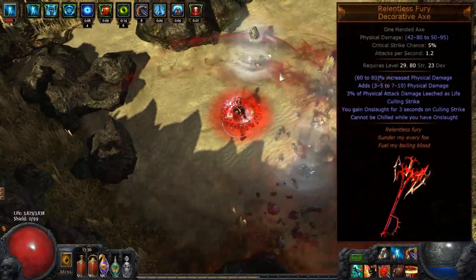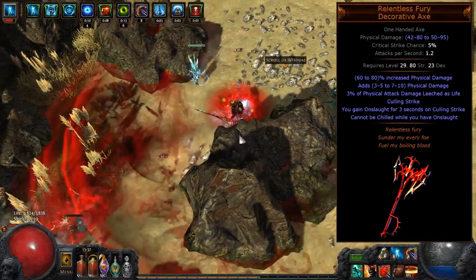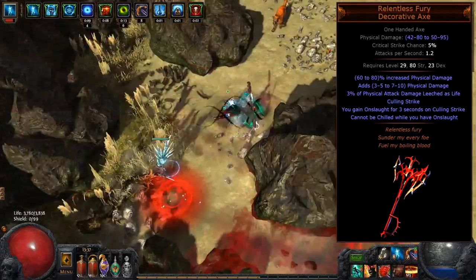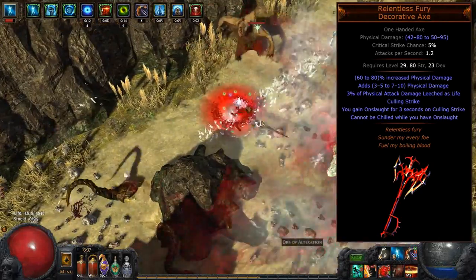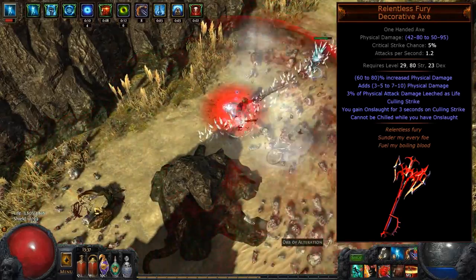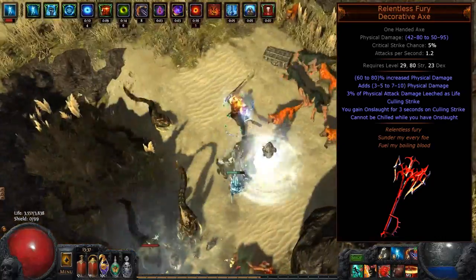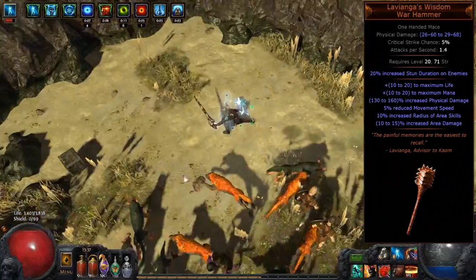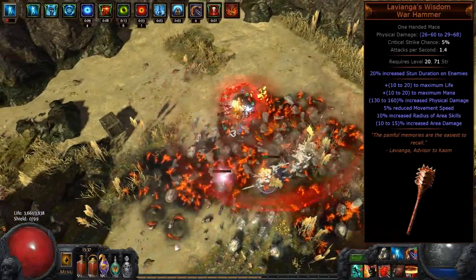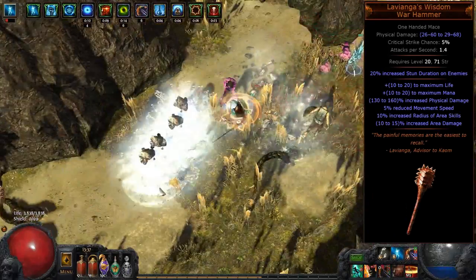The first choice is Relentless Fury, which is a solid choice for levelling and early end game. This mace gives us culling strike, which instantly kills any enemy that we hit that has less than 10% life. As an added bonus it gives us onslaught when we cull an enemy, which is an attack and move speed buff that lasts for 3 seconds. As you clear packs this will be up pretty much all of the time. An alternative option is Laviange's Wisdom, which is really good for Reeve with a bonus to area of effect and area damage.